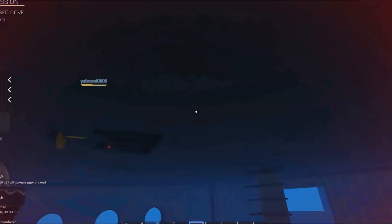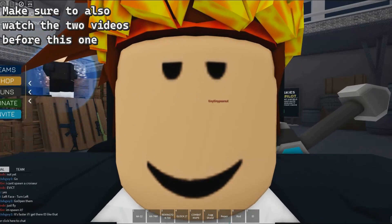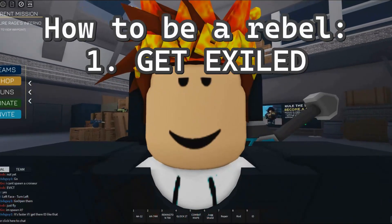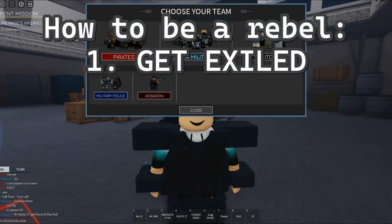We're going under — okay, we just have to kill this guy. That just happened today. We are going to be a rebel inside of Navy Simulator, so I finally figured out how to be a rebel. First, you have to get exiled. The quickest way to get exiled is to become sea military.